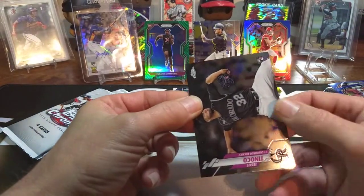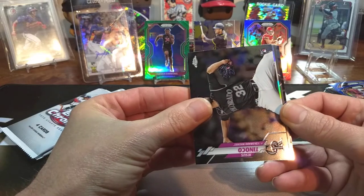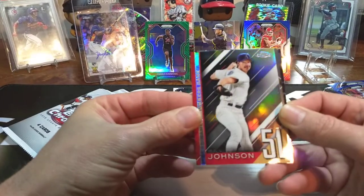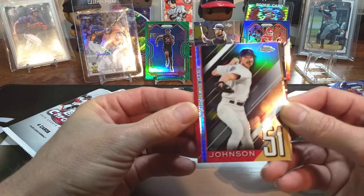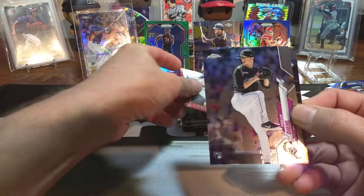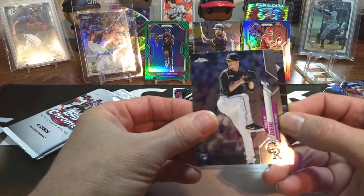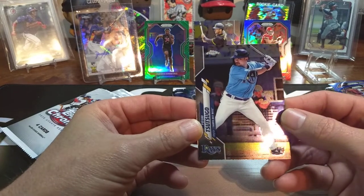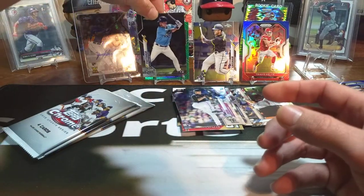Next pack. We got a chromed-out one here — Randy Johnson, 51, a numbers game. Nice Randy Johnson chrome right there. We got a Phillip, and a Tosugo right there. It's a nice Tosugo.